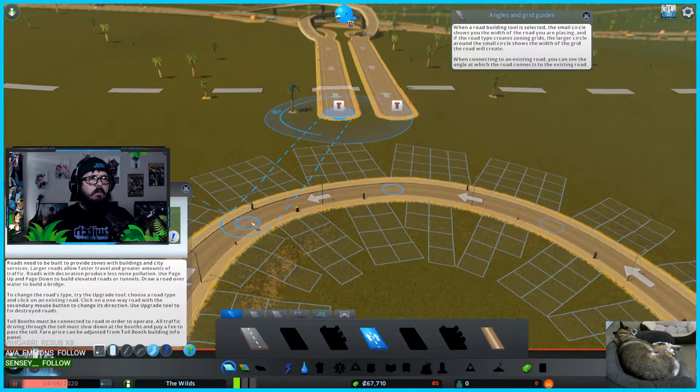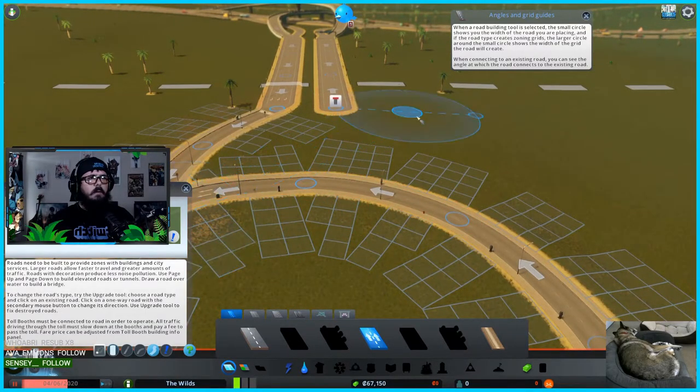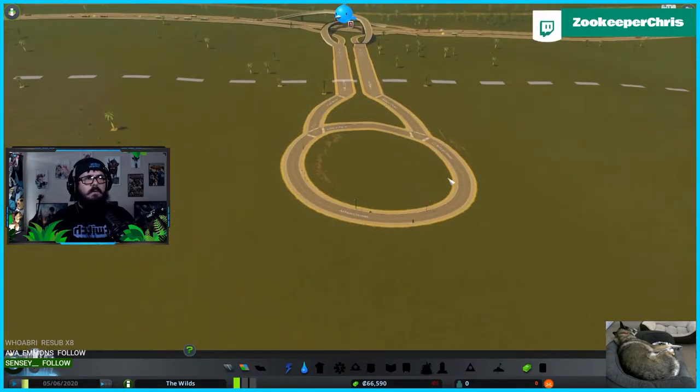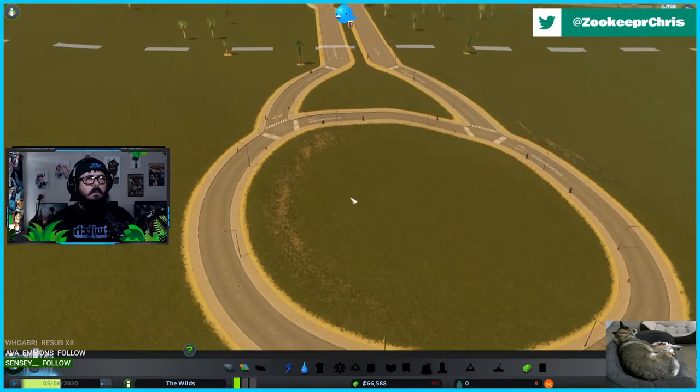Let me try freeform — I like that. Yeah, that looks good, that looks cool. Let me break out of this and go over here. Okay, we've got a proper entryway into the city now. Looks good!